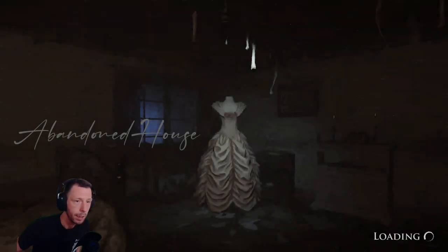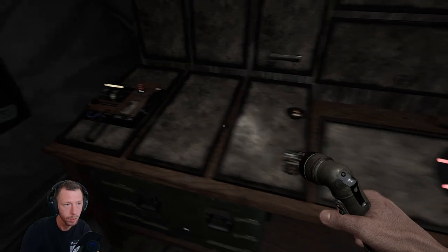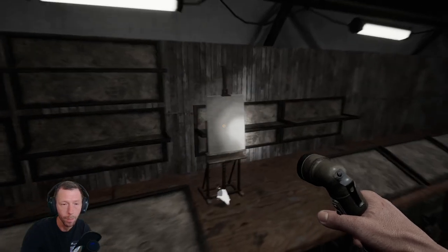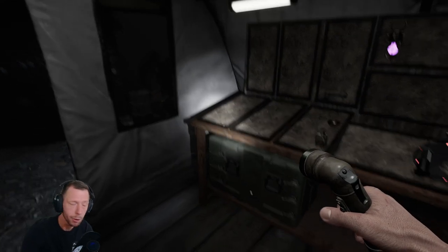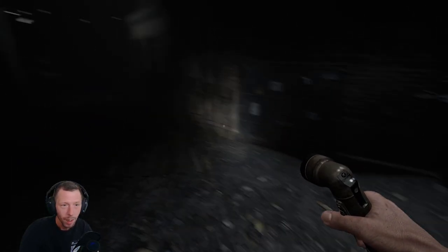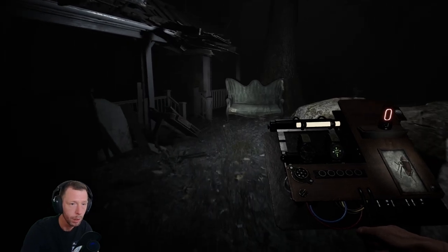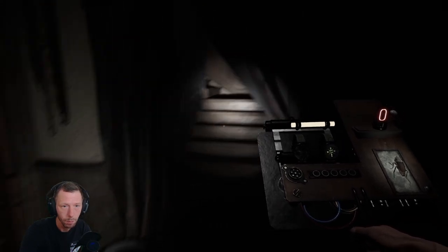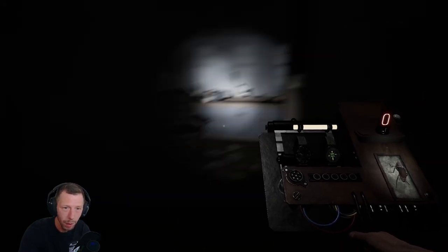Let's get haunted — or hunt some ghosts. We'll always take the flashlight and the EMF, because all ghosts leave EMF — electromagnetic fields. That's what we use to locate which room the ghost is in. Let's get spooked. Hopefully we won't be dealing with the demon, because I think they will be pretty aggressive.